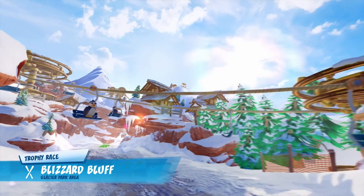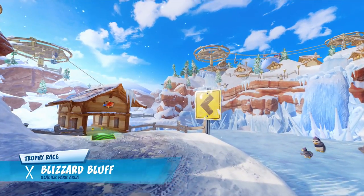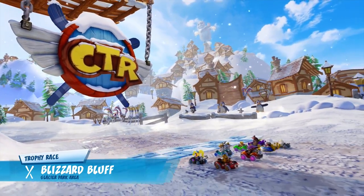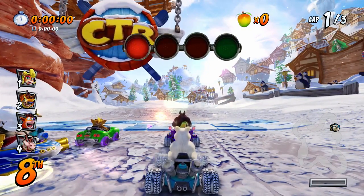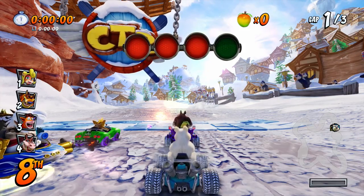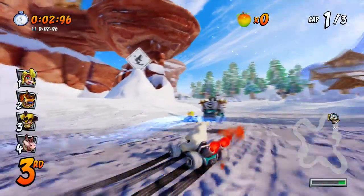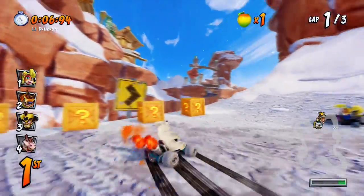Blizzard Bluff — that looks super cool, all the penguins up top. This is super duper cool, really making it clear that this is Pentapenguin's course. Cannot wait to check out Pentapenguin. There are little hockey sticks in the background of the CTR logo — that is super cool. This thing is looking super snowy and sloshy — that is so cool.